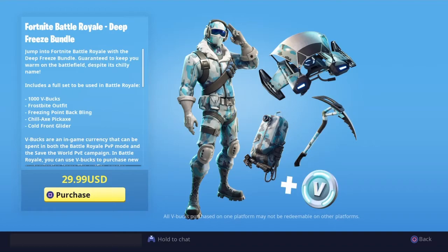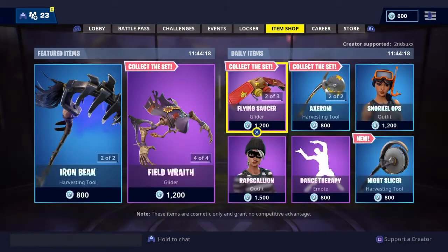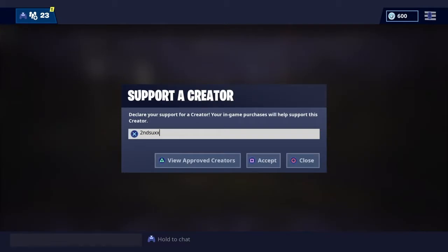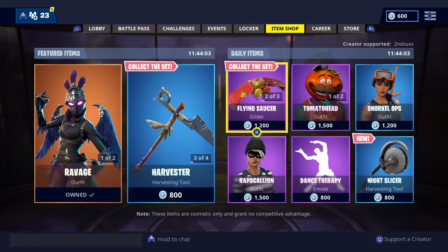We're going to be picking two winners. All you have to do to enter is: one, make sure that you're subscribed, and two, make sure that you're using my support creator code — it's 2ndsuxx, as you can see right here. To confirm that you're using it, just take a screenshot of this page in the item shop.